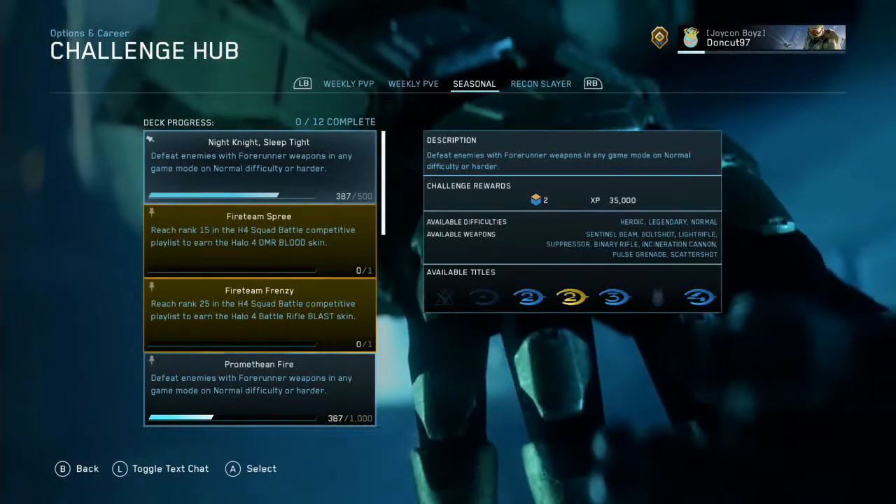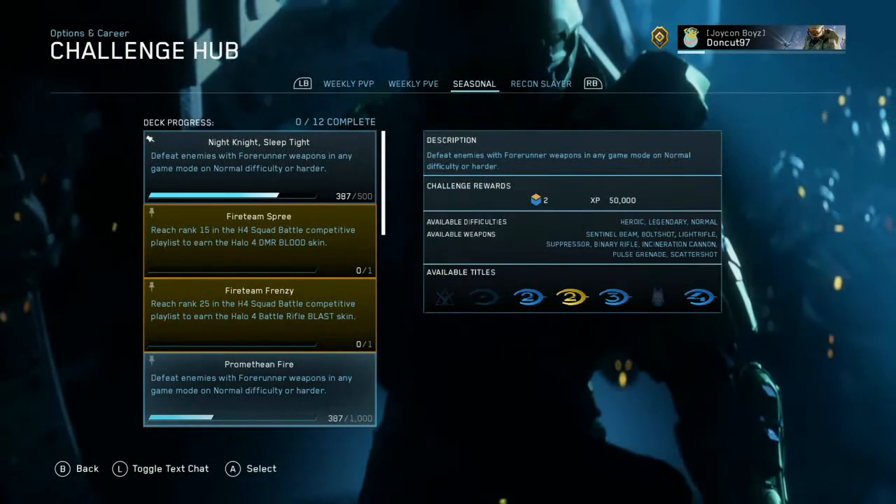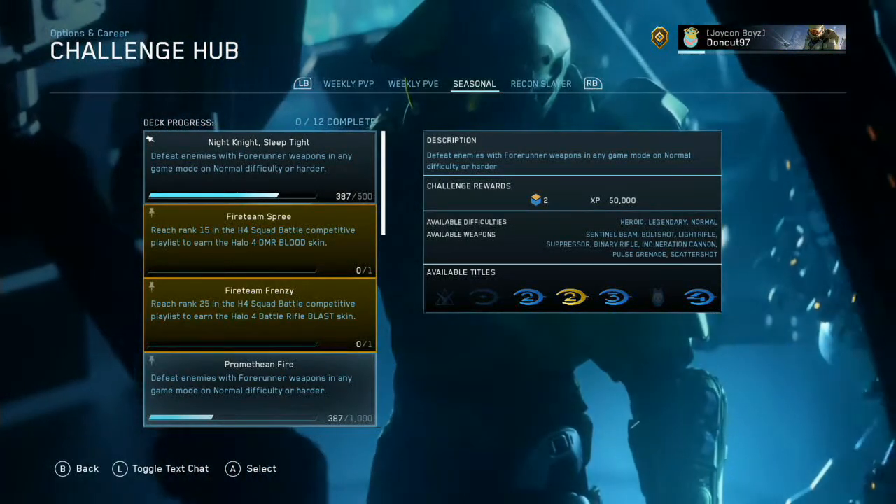Night Night Sleep Tight is to defeat 500 enemies with Forerunner weapons in any game mode on normal difficulty or harder, and Promethean Fire is to defeat 1000 enemies with Forerunner weapons in any game mode on normal difficulty or harder.